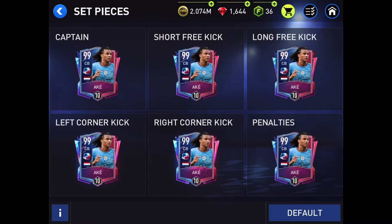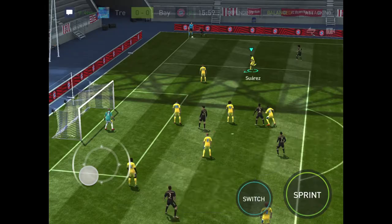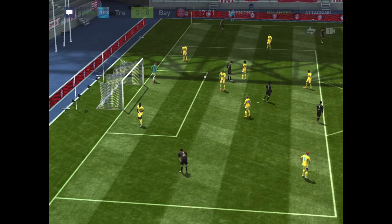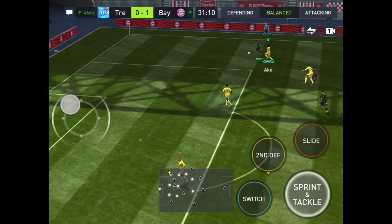Let's get into some gameplay with this Nathan Ake card. So you see, that's a nice defended corner. He made him take the shot, which was hard. So here we get the ball to Ake, and that's just horrible - that's a bad pass by my goalkeeper, but Ake should have totally got that.